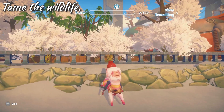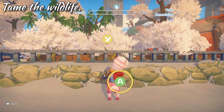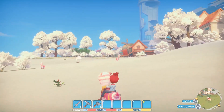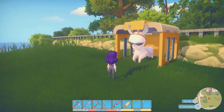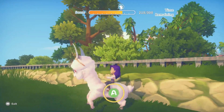Remember the colourful llamas that run around in the fields outside Portia town? You can now tame them. Catch yourself a pet llama to ride around on as a fun alternative to a horse. We've also introduced a new kind of llama — the cotton llama. This impressive beast can also be captured and tamed, but it will be a little bit trickier to catch.